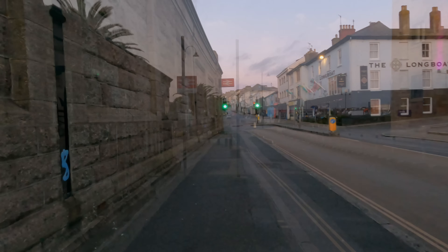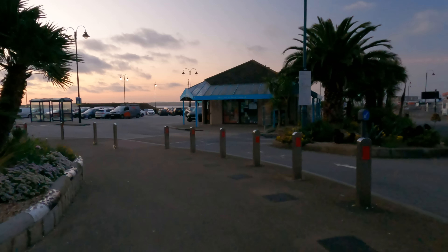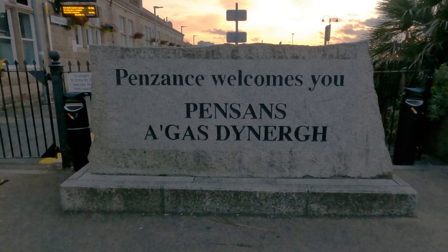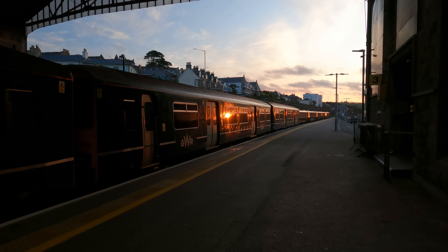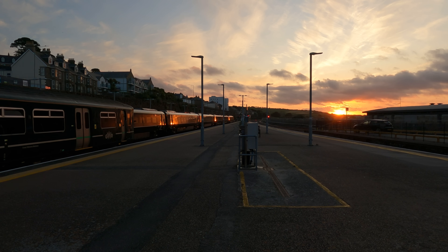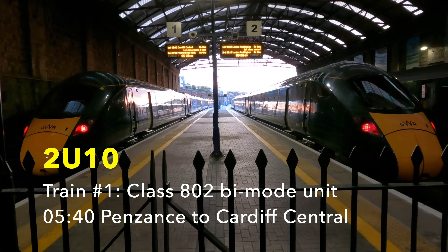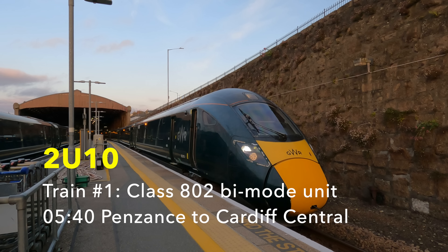Penzance is a great station and this is a lovely morning to start another challenge traveling just on trains with a two head code. There are quite a lot of trains in the station at the moment as GWR stables them overnight at the platforms ready for their early morning services. My train is the one on the left — it's 2U10, the 0540 for Cardiff Central.